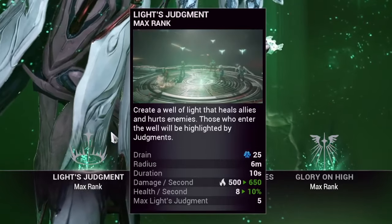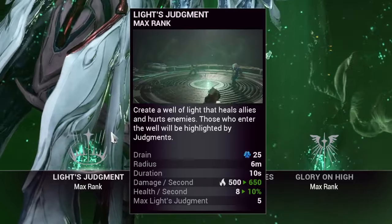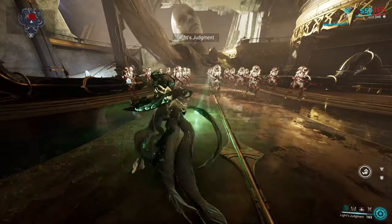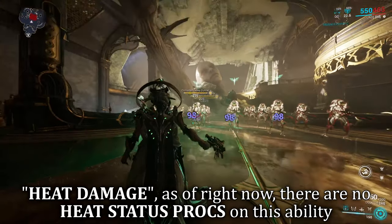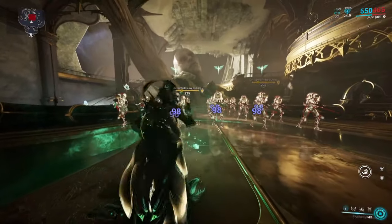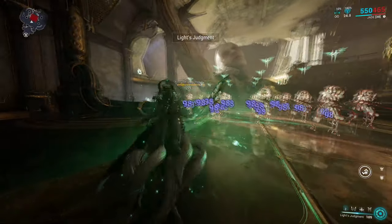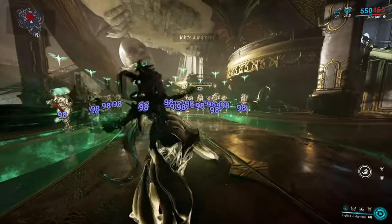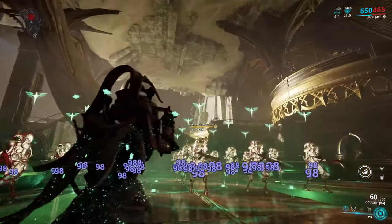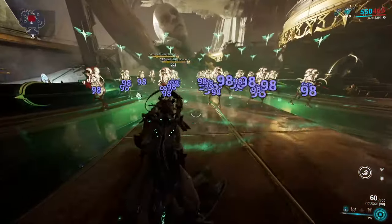Jade's first ability is Light's Judgment. Jade throws out a Well Light — if allies enter the radius, they will be healed over time. However, if enemies enter the same radius, they will receive heat damage over time instead. Jade can throw out up to a maximum of five of these Light Judgments; if you throw out a sixth one, it simply replaces the first one. This ability gives a 100% chance to debuff enemies with the Judgment effect.